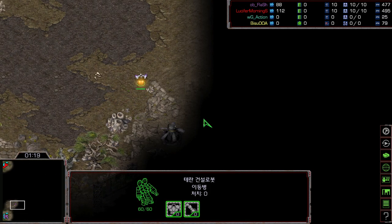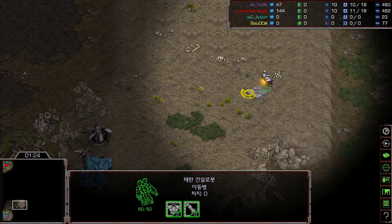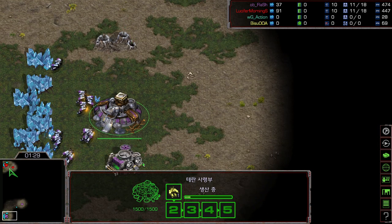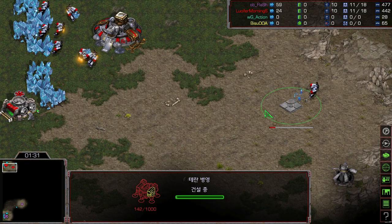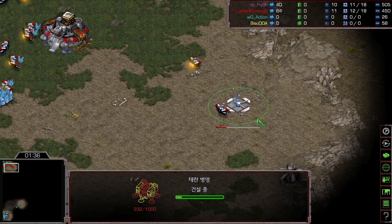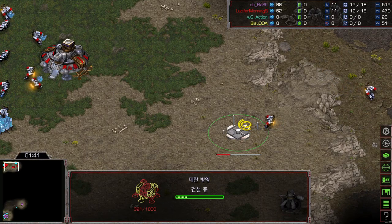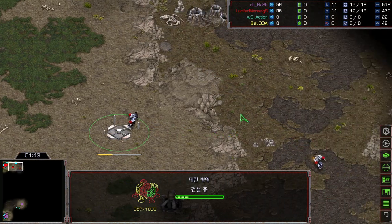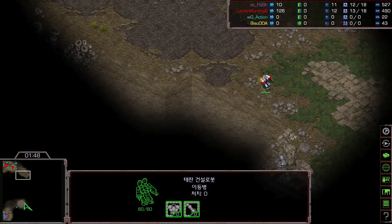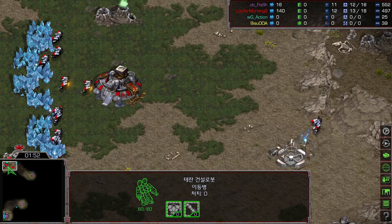Flash is already moving out the SCV in the middle of the map, and he will be putting down the barracks. Light is putting the barracks on the high ground. Normally you put the barracks over here, but with this barrack placement I'm not sure whether he wants to go for the 15CC. The SCV is already moving out to the middle of the map, so he is trying to go for a rax expand most likely.